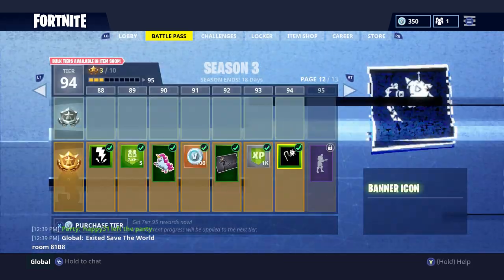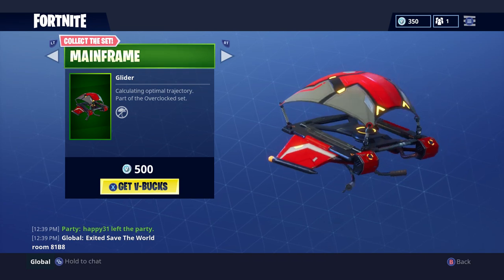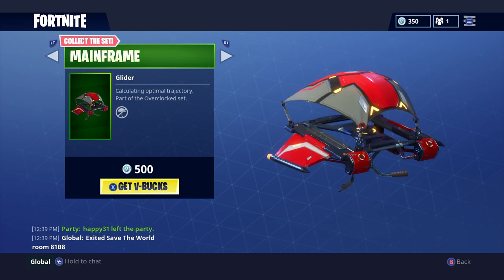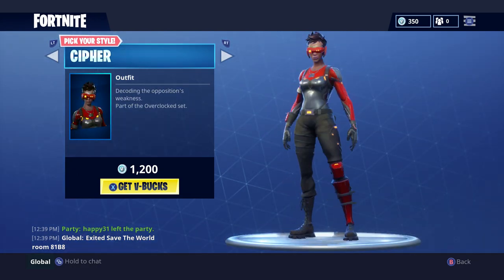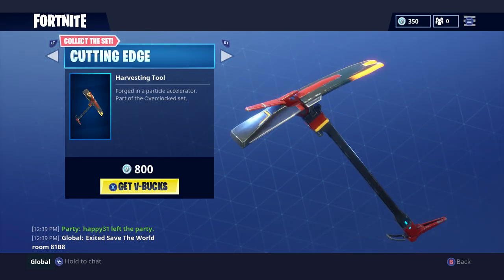You can buy both skins and get the full collection. If you want to go for the full collection, we've got the Mainframe which is an awesome glider, and we've also got the harvesting tool. If you're going for the full collection, you could potentially do that with just one purchase of V-Bucks — you'd have 1,300 plus 1,200 which is 2,500. So you could get all the stuff pretty easily from one purchase, though you'd only be able to pick one skin, plus the glider and harvesting tool.